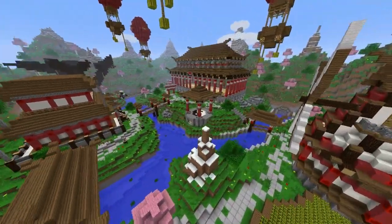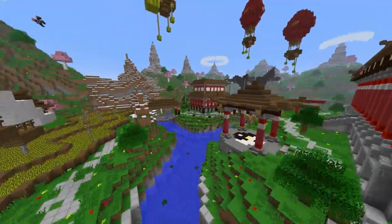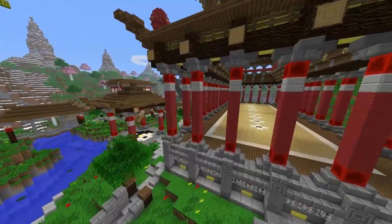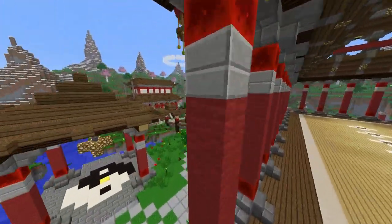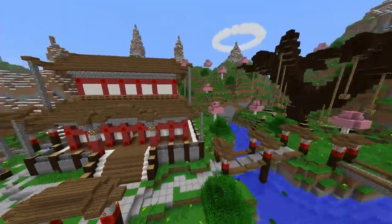This is called Zen Garden — it's just what we've been calling it, so it'll probably keep that name. It's oriental themed, or Chinese themed, or Asian themed — whatever's not racist nowadays. Hopefully you can tell.